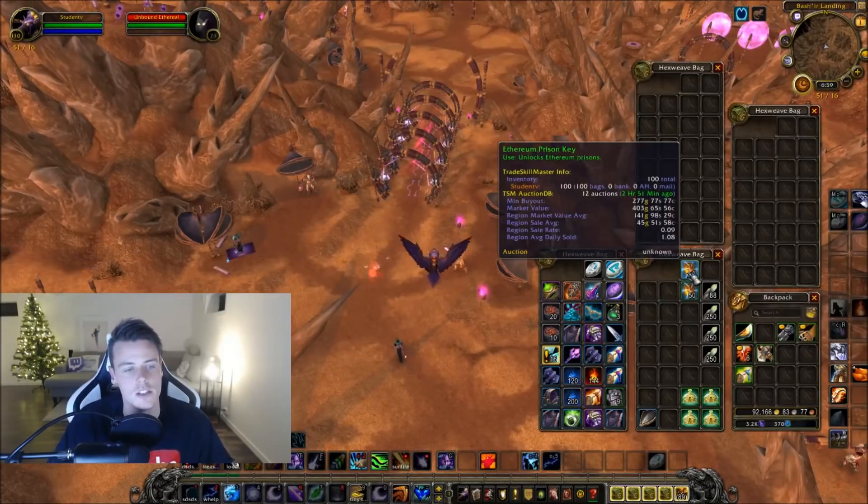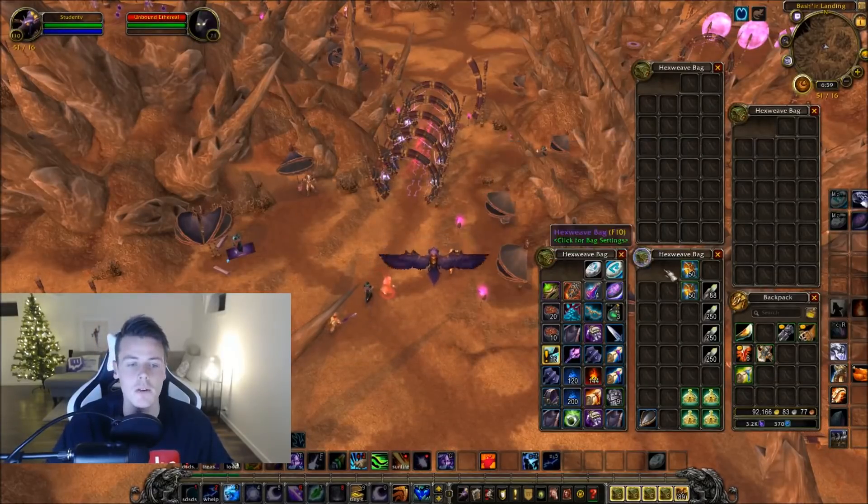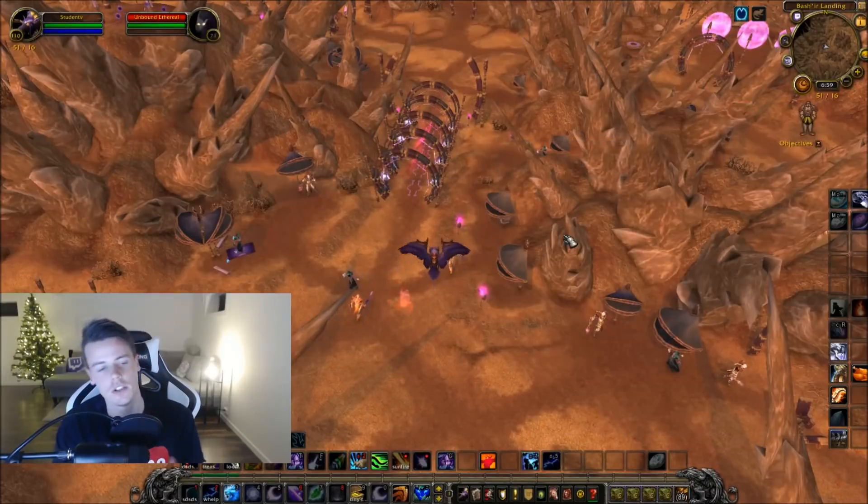They also drop the Ephraim Prison Key, which is needed to gain reputation with the faction, the Consortium. A lot of people need these because the faction gives you tabards, patterns for crafting, and so on. So they're definitely going to sell.